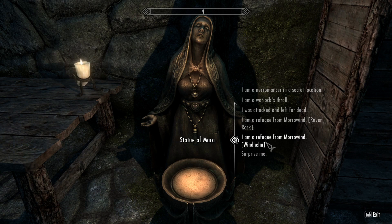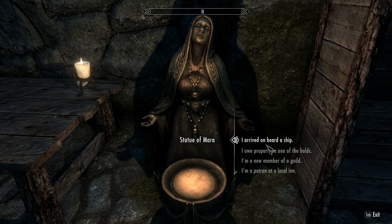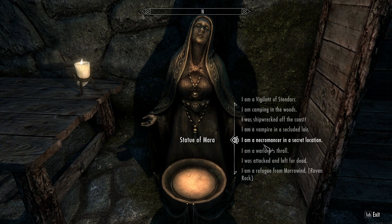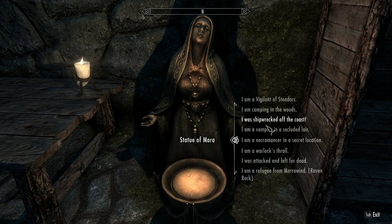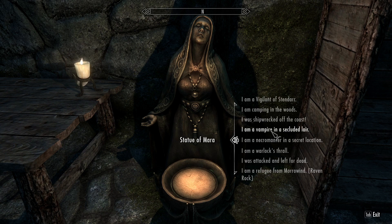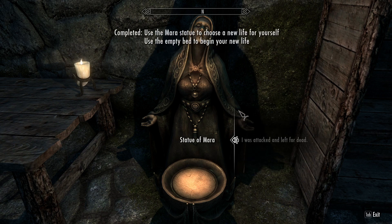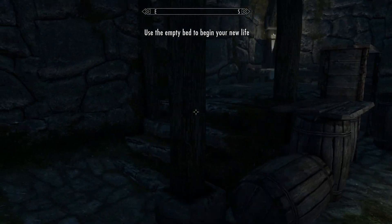There's two Morrowind refugee options - I guess one starts you off at Raven Rock and one at Windhelm. There's a bunch of these. I think the one that sounded kind of cool is 'I was attacked and left for dead.' What would be the most fun? 'I'm a vampire in a secluded lair.' Let's go with 'I was attacked and left for dead.' It says use the empty bed to begin your new life.